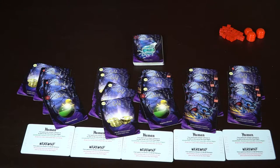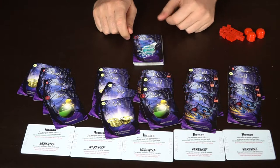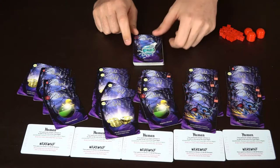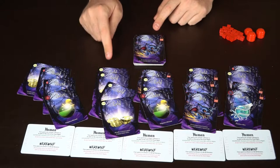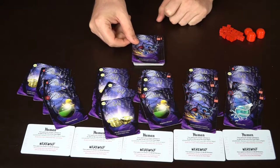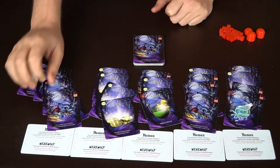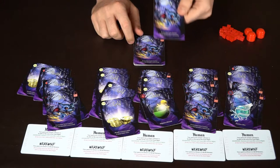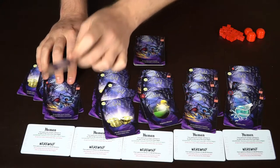Let's say the first player has a charm card — they can choose to give it to any player they want, and players can ask for it. Maybe one player says they've got two bites and if they get another they'll turn, so the first player gives them the charm. The next player is definitely a good guy, but he has a bite he has to give out. Even though he's human, he has to give one out, so whoever says they can handle it takes it. The next player deals out one as well, maybe giving it to someone who can handle it.